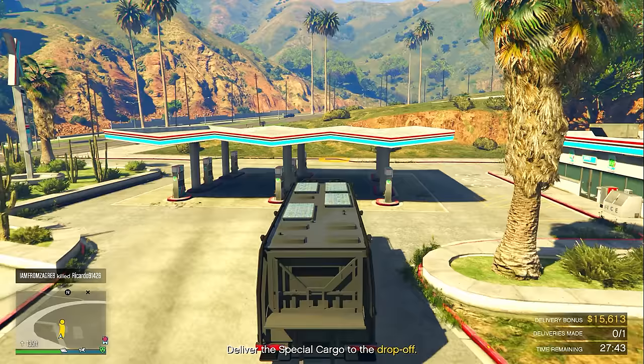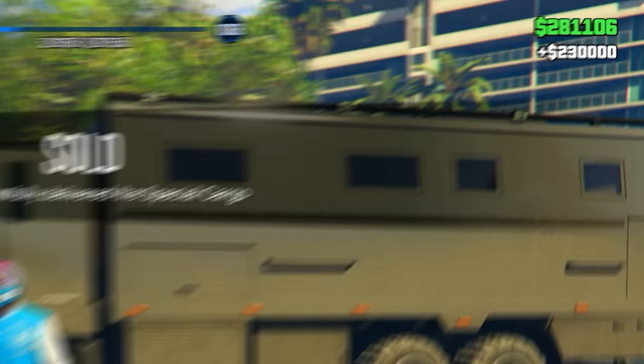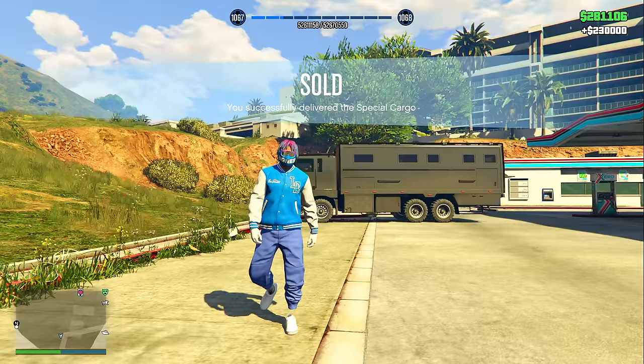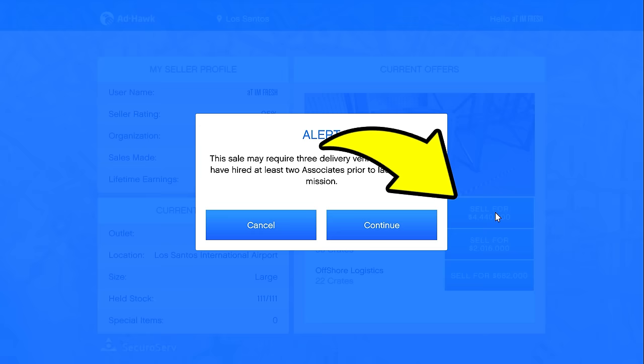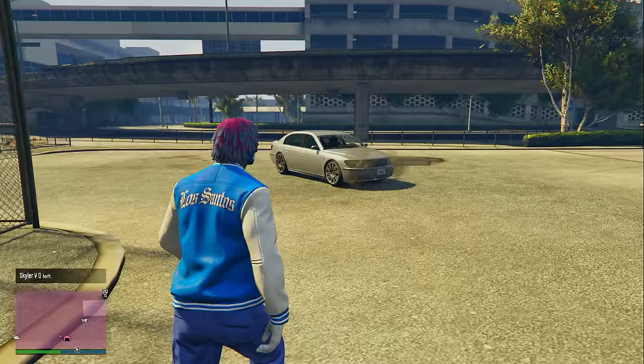This is really important: if you are selling a completely full warehouse, make sure you sell all special items first before selling the other crates. The special item sell missions are usually really simple — almost always just one sell vehicle delivered to one location. Once I delivered it, I got paid $230,000. Once you've sold all the special items, go back to that warehouse and sign into the laptop, then click 'Sell all crates' and confirm.